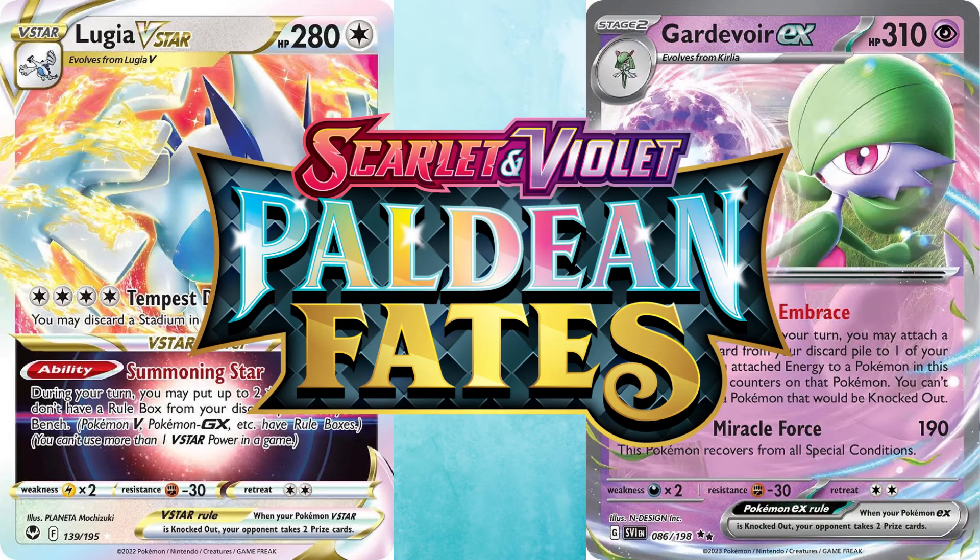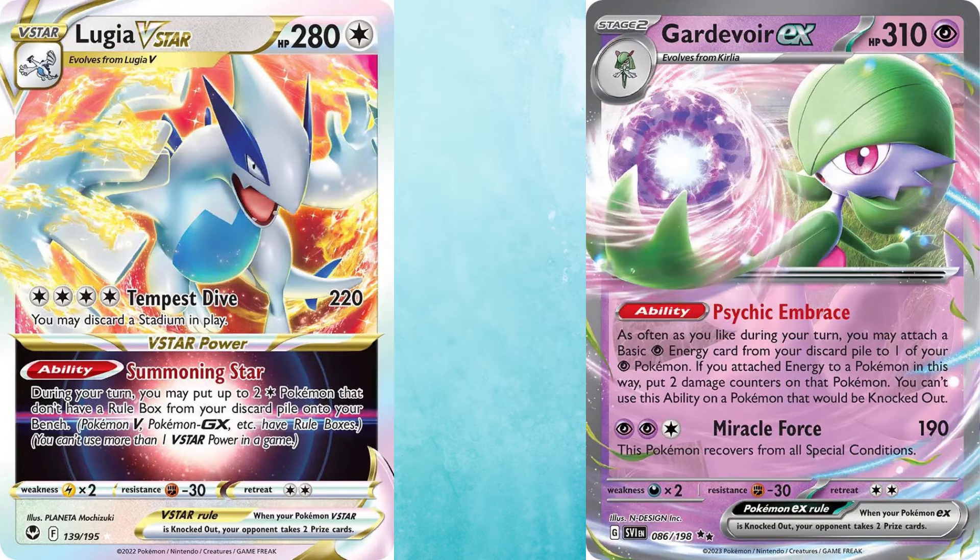These are based on the World Championship decks from August, so the lists are a bit outdated, but still good. Lugia V-Star will be free on the basic battle pass, with Gardevoir EX on the premium battle pass, which should cost 600 crystals.